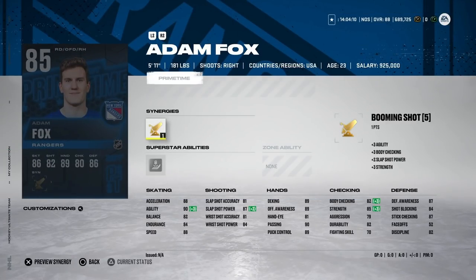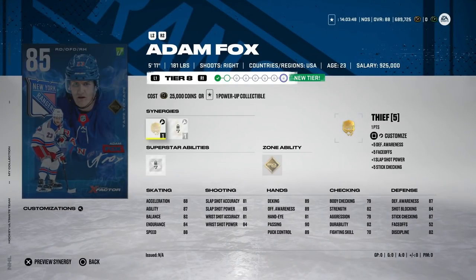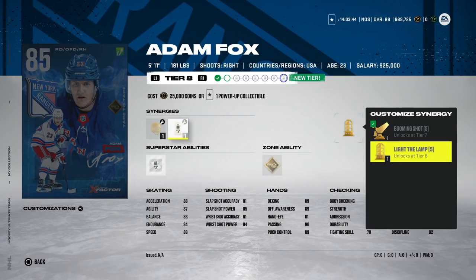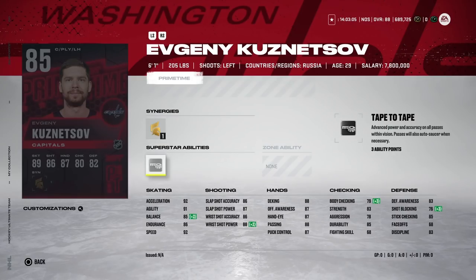We've also got the 85 Adam Fox with Booming Shot and Beauty Backhand — 88 speed, acceleration, and agility. It's a nice right-handed card and will be a little cheaper since there are a lot of other righties. If you had Tyson Barry, I'd much rather have this Adam Fox. If you don't have his X-Factor, this prime time isn't bad while building up your back end. He unlocks The Lamp at Tier 8 with Thief — that's the one to go with. He started at 84, so he's only 25,000 coins to upgrade, and his next tier could be valuable if he gets a speed synergy.